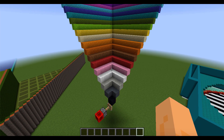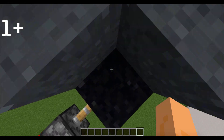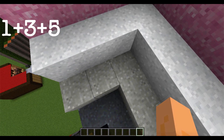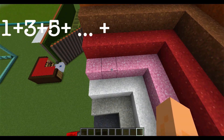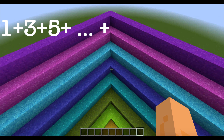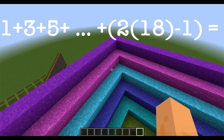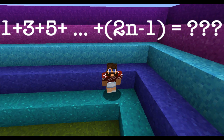Here, I laid out concrete powder in a specific pattern. The bottom layer has one block of concrete powder, the next layer has three blocks, the next layer has five blocks. You can see each layer we go up is another odd number — the next odd number. Here we have nine, and then all the way up on the top we have our nth odd number, which is 2n minus 1. In this case, n is equal to 18.